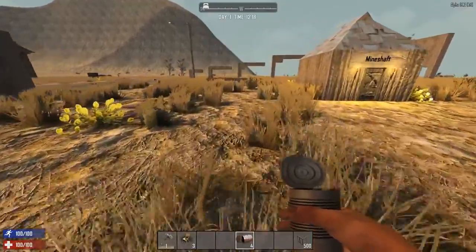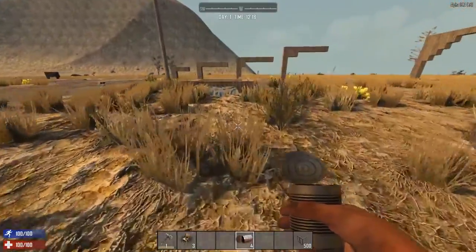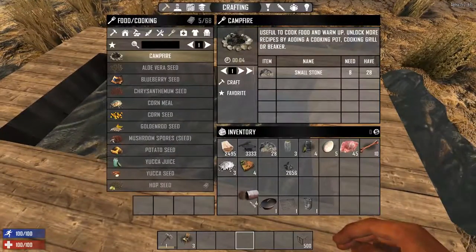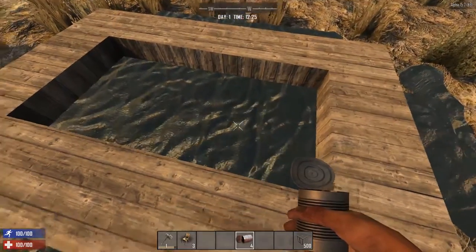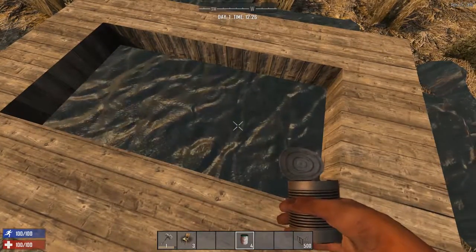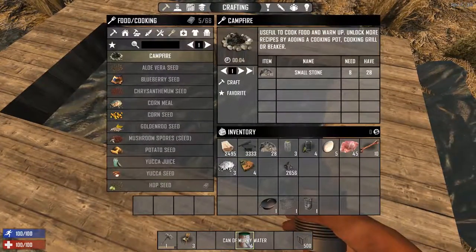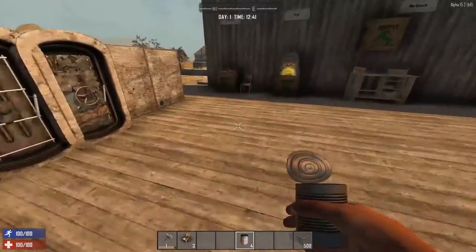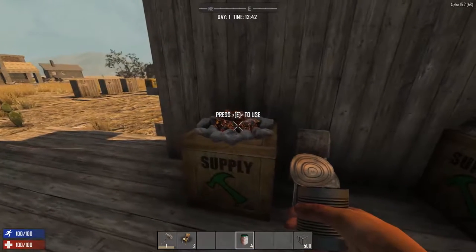Before we get into the advanced stuff, let's go through the process of getting clean water and turning raw meat into something edible. Let's use some empty cans and fill them up. Go to the water, right-click on it with your can equipped, and it'll fill all your cans at once. The animation looks like you're drinking it, but you're actually not — so be careful to only click once, so that you fill them and not fill them then drink one.